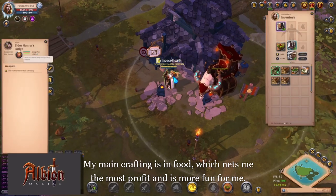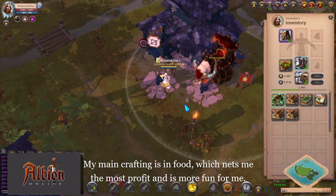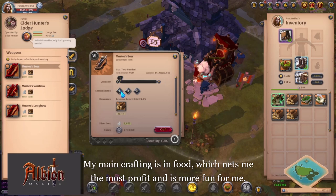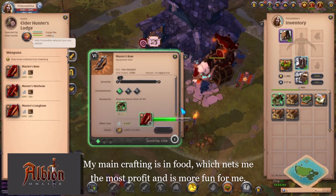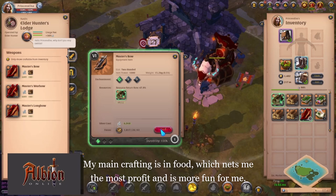I'm going to eat my potato salad and start. Eat the potato salad, click on the bow, enchant 6.1, focus. You'll see that it gives me a return rate of 47.9%, and it costs me 1,817 focus. Craft. It looks like I can craft one more.